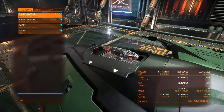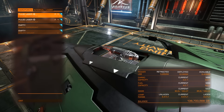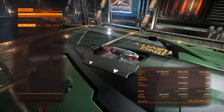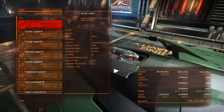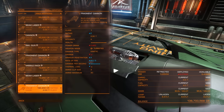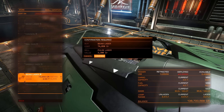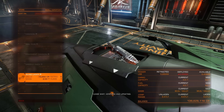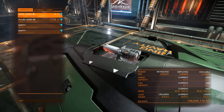First things first — you have to notice that the Eagle has three hard points, all three of them are small hard points, but the placement is quite important. At the top there is one hard point and at the bottom you have two hard points. We're gonna put energy weapons on top to lower the shields of our targets. We have a beam gimbaled laser available — beam lasers shoot continuously and are good at lowering enemy shields, but they do less damage to hull. Keep in mind that beam lasers are quite power hungry.